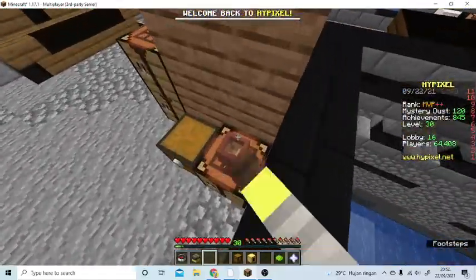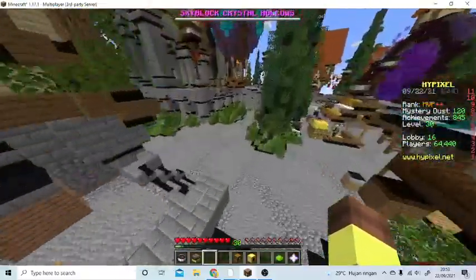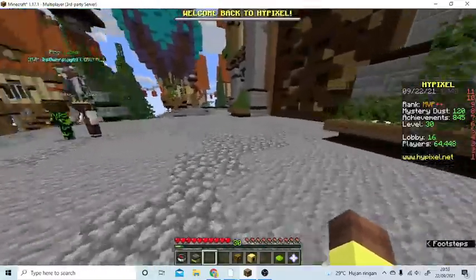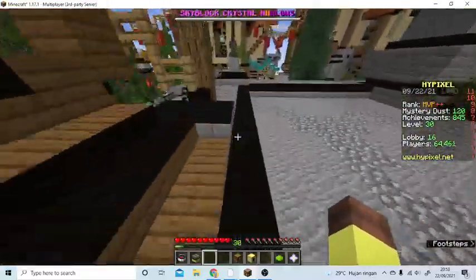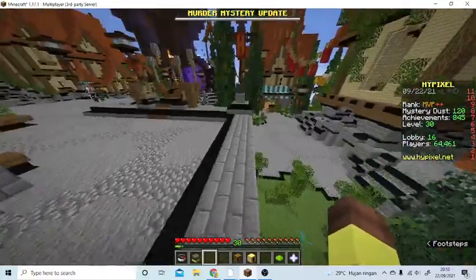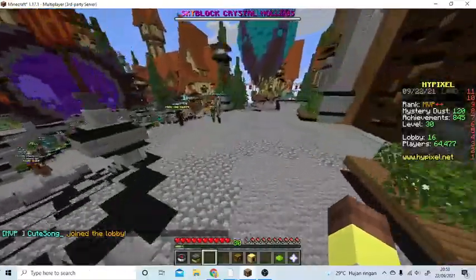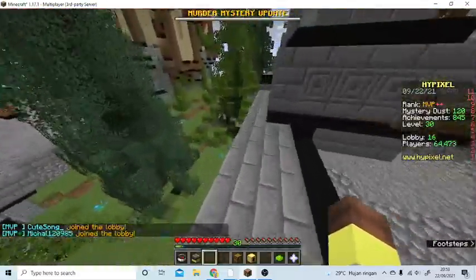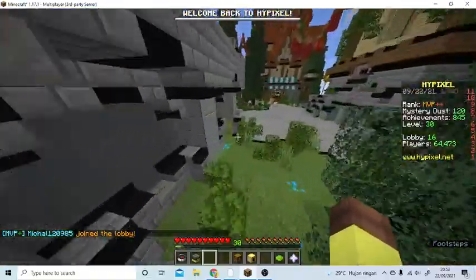Okay so I will show you the tutorial. The first method to get the glow effect is buying a battle pass — but when I read the wiki and the information about it, the battle pass has been removed. They stopped releasing the battle pass, so there's no battle pass anymore.